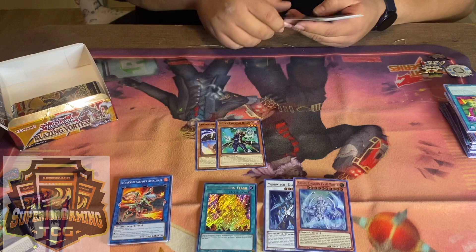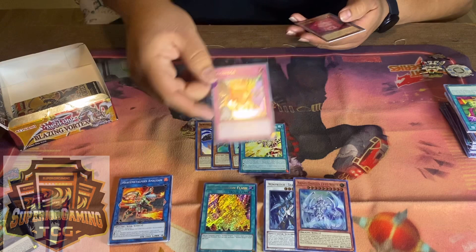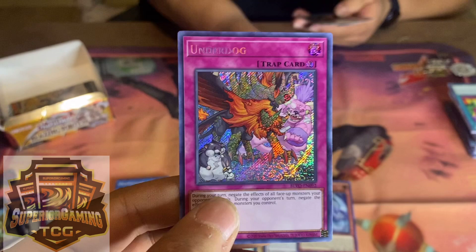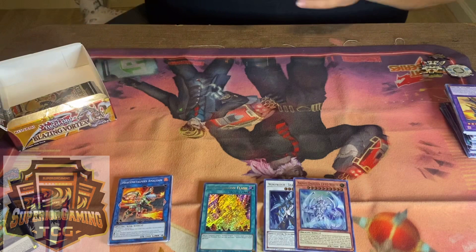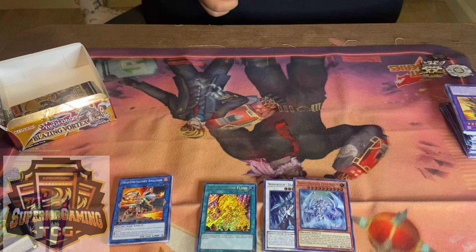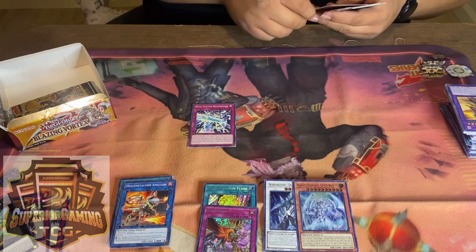We got another secret but it looks pretty bad. During your turn, negate the effects of all face-up monsters your opponent controls. During your opponent's turn, negate the effects of all face-up monsters you control. Both my secrets are pretty bad — those are my trash secrets from this box.